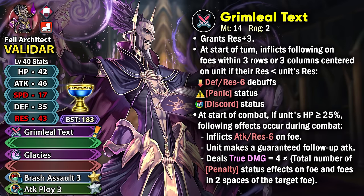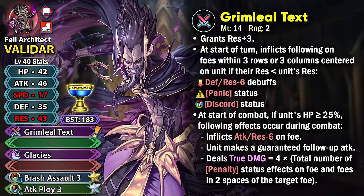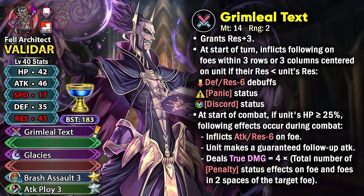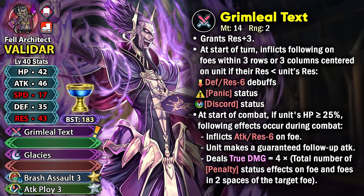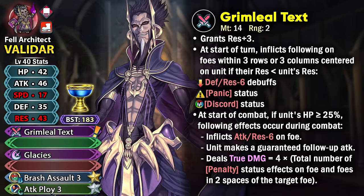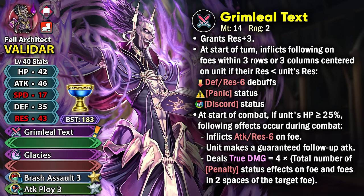At start of combat, if his HP is at or above 25%, he can get effects in combat. First of all he can inflict minus 6 attack and resistance debuff on the foe, which is really good for a bulky mage like him and it also helps him nuke. He can also get the guaranteed follow-up attack, which is nice if the opponent doesn't have any null follow-up or follow-up denial effect, because Validar is really slow at base 17 speed. Finally he has got the effect that makes him really amazing as a nuke: he can get true damage based on the total number of penalty status effects on the foe and foes in two spaces of the target foe, multiplied by 4.